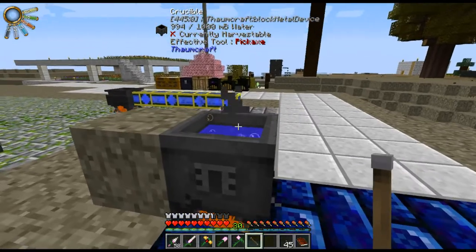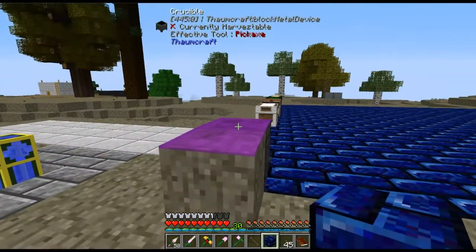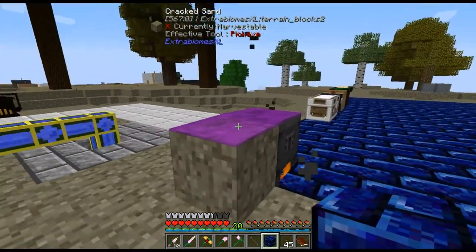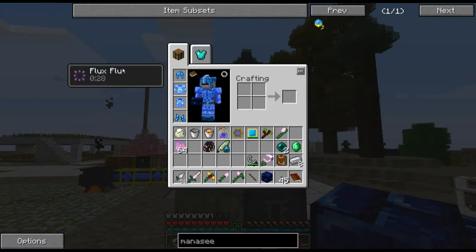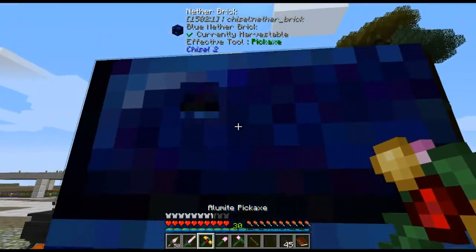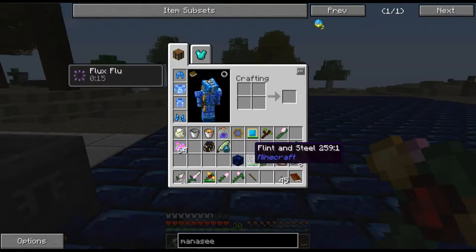This might create something nasty. Yes, it created a little Flux Goo. This is nasty stuff — if you leave it for too long, it starts to pollute the environment in various bad ways. If you step in it, it gives you Flux Flu, which causes all magic with wands to cost more. Thankfully, you can just clean it up by putting a block onto it.